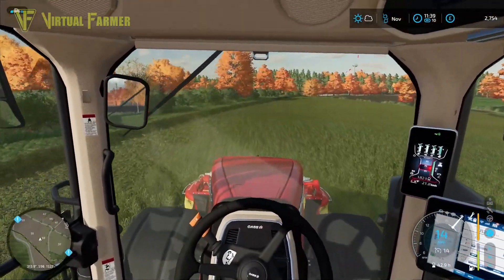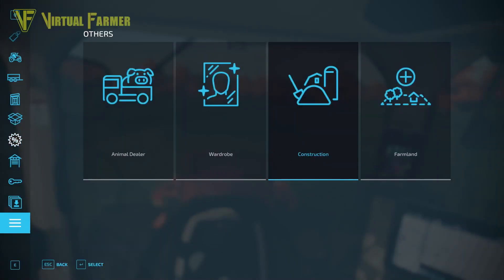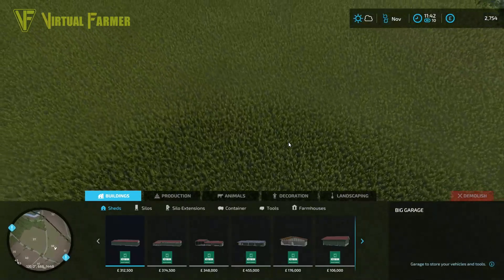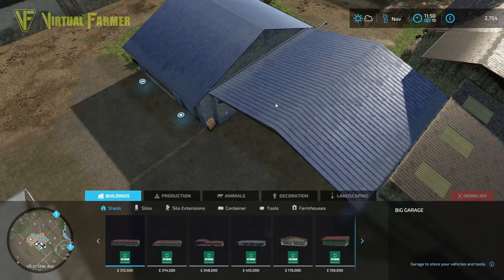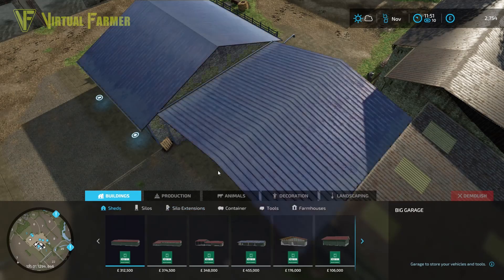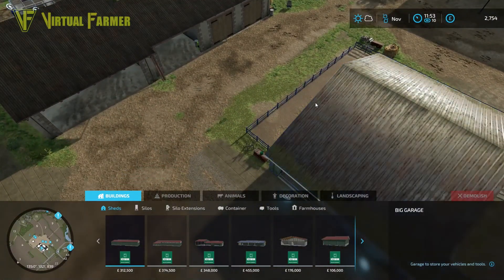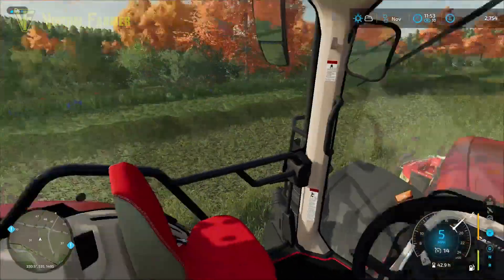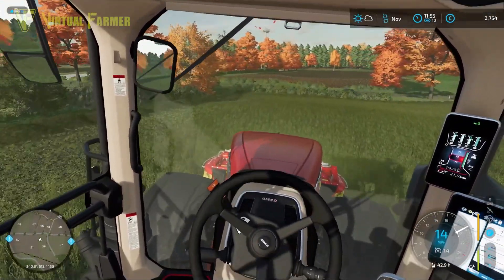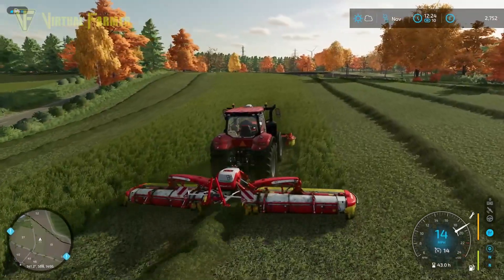It might be worth renting the baler today, getting our field bailed up with that and then seeing where we are. We won't need a baler or pickup until next year anyway. The other thing is — how much is our pig yard worth? We're not using that. Our farm is over this way — there's the pig area. Selling it would give us £21,000. The sooner we sell that the better. It would also create a really good area to put a hayloft to store hay.